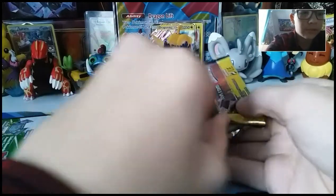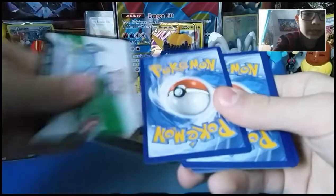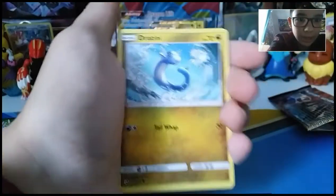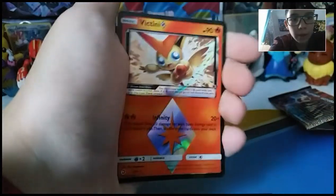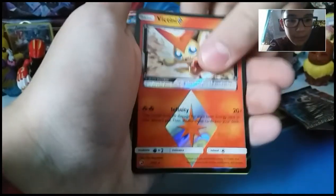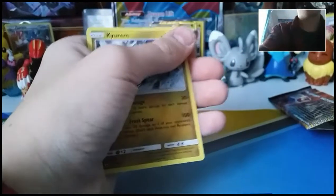Now we're gonna go on to another Salamence pack. Even if I don't get a GX from this, I still get a holo and a bunch of cool cards. What I kind of want is the Magikarp — Magikarp's cool. We've got an Electrike, Salazzle, Flygon, Dragon Talon, Dratini, Kangaskhan, Swablu, Torchic, a Wooper... hey, you can get prisms! A Victini prism! Oh wow, that's amazing!